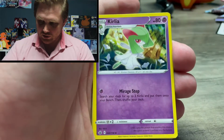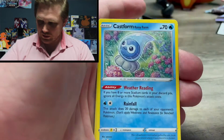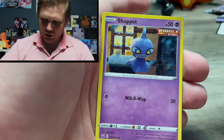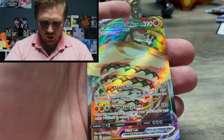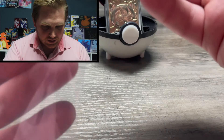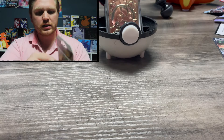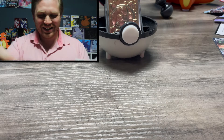I thought I'd display it right up front and center — hope it brings me some luck for this pack battle. We've got all of the cards here in this pack: Snover, Yamask, Corrigan. Corrigan again. Nothing too crazy, but we've got a Sandaconda V — my Sandaconda don't want none. You know the rest. On to the Evolving Skies.